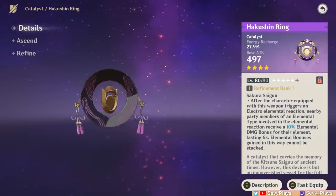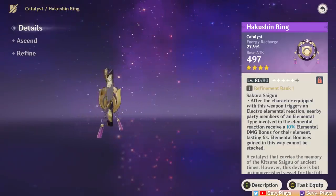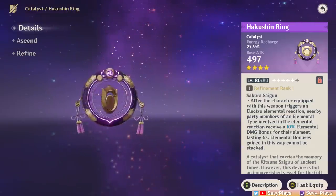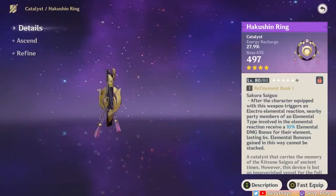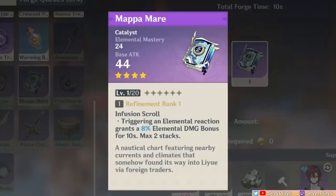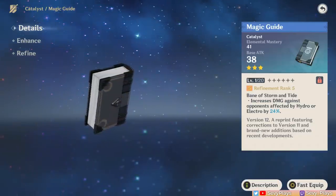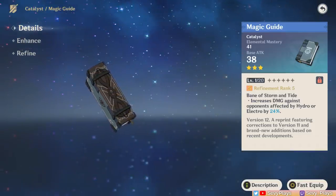Heizo also has more free-to-play choices. Hakushin Ring is a great craftable weapon, but it pushes Heizo toward Electro reaction teams. Just remember that if you have teammates that snapshot their abilities, like Beidou or Fischl, you'll want to trigger the Hakushin Ring's passive first so they can snapshot the damage buff. The Mappa Mare is also craftable and more viable for general use, with a good base attack and elemental damage bonus, though its EM substat is quite mediocre. The Magic Guide is always in surplus — its base attack is very low, but it has a higher EM stat than Mappa Mare and is also good on taser teams.